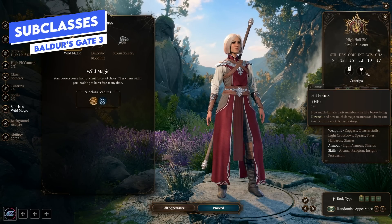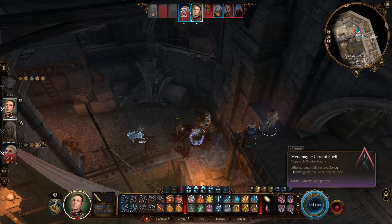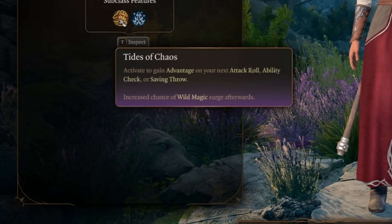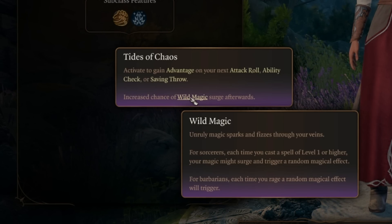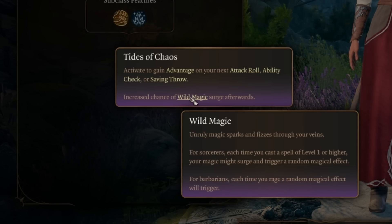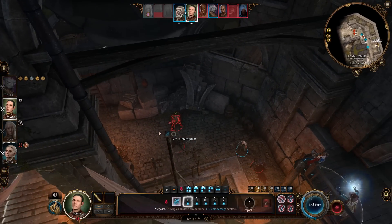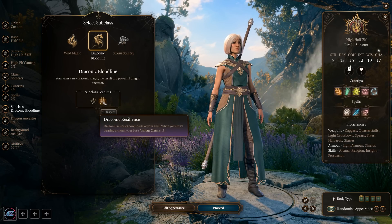When picking subclasses in character creation, you pick from three: Wild Magic, Draconic Bloodline, and Storm Sorcery. A Sorcerer will play largely the same regardless of subclass — it just changes small elements of the kit. Wild Magic gives you Tides of Chaos, so when activated you gain advantage on your next attack roll, ability check, or saving throw, but this increases the chances of a Wild Magic surge happening. Wild Magic surges are essentially random effects that can buff you, debuff you, or do chaotic things like turn you into a sheep. That randomness can be fun, but it can also lose you fights if a lot of bad Wild Magic effects go off.